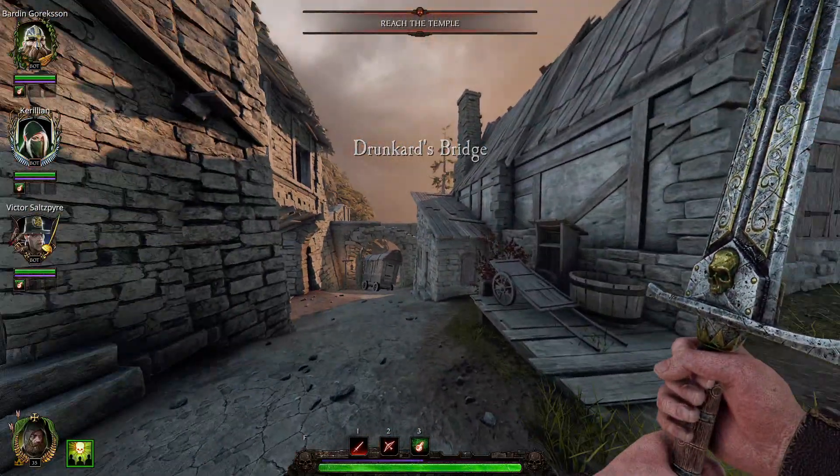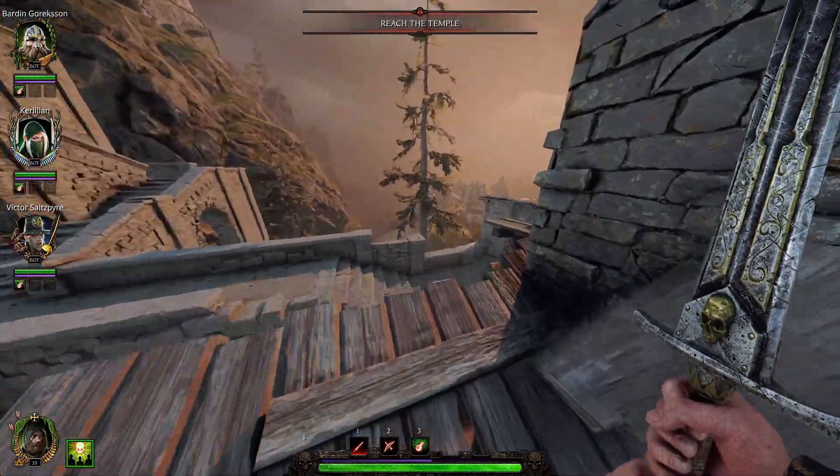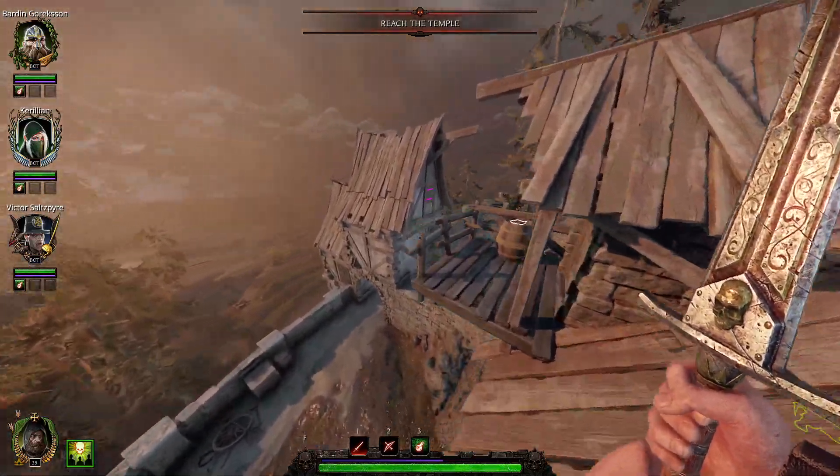Here we need to jump on the cart and then onto the roof. Here around this corner we find our first tome.